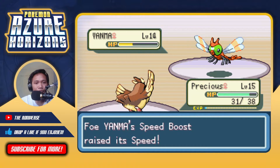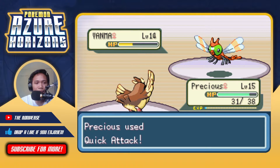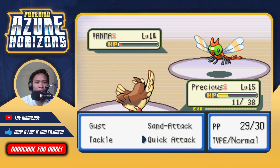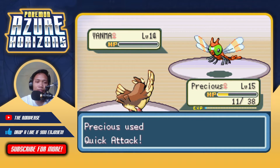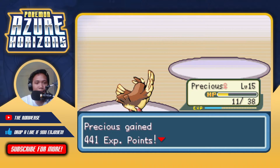Can Quick Attack kill Yanma here? I want to deal as much damage as possible before it puts us to sleep. We hit with Quick Attack - holy crud! Quinn uses a potion - thankfully that's her last one. Quick Attack saved our butts and we've beaten gym leader Quinn! Her bug Pokémon were the ones who got squashed instead.